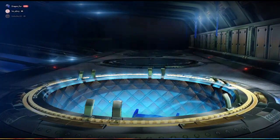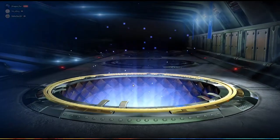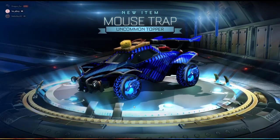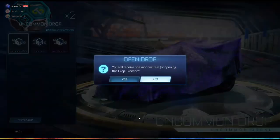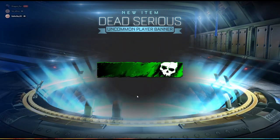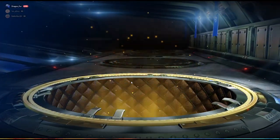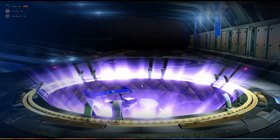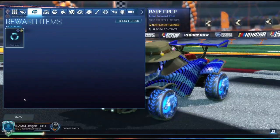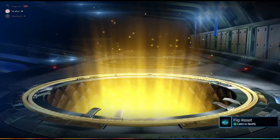Obviously started off with the uncommons. You can get some pretty decent items out of these — you can get Black Daichi wheels, probably butchered the name, but those are worth quite a bit of value in credits. Mousetrap — I think we'll just skip over that, it's not my favorite item. Another uncommon. Dead Serious player banner — not gonna use that. Maybe we can get an item we'll use in this drop. Oh, very rare! That's pretty decent. Lightning Yellow — that's pretty decent. If I need to trade it up I will, but it's a decent rocket boost.